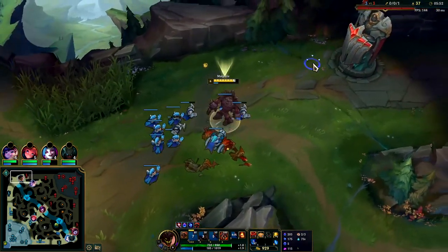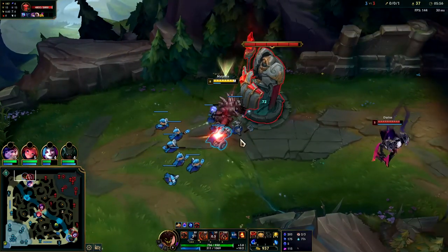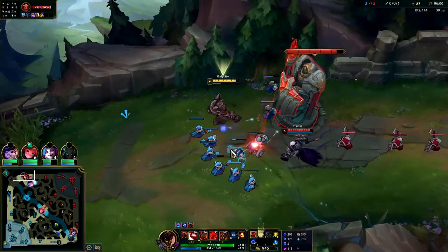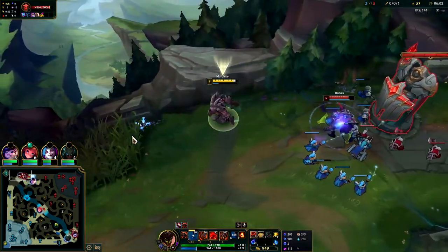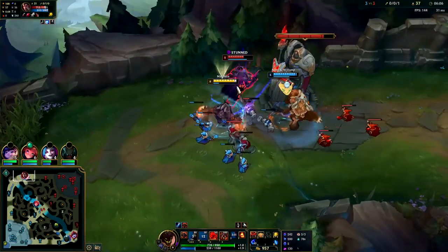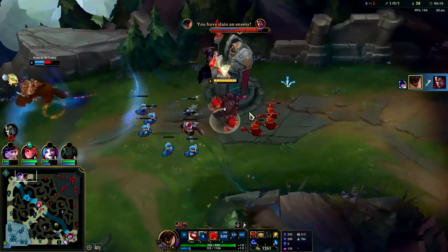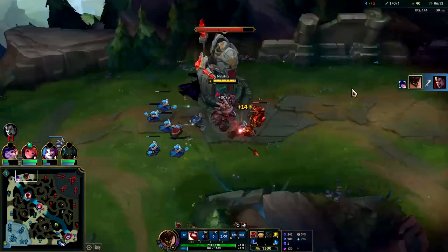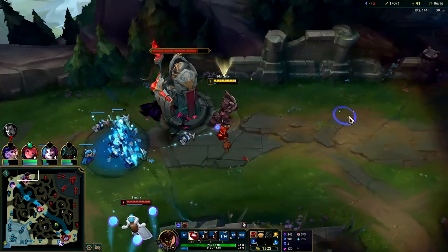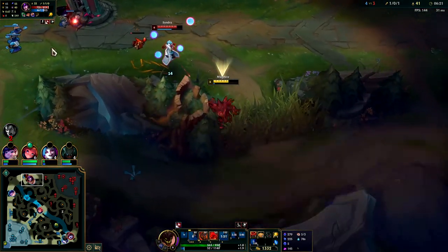I'm going to use the biscuit to get some mana back. You generally want to use biscuits when you're at least half health and half mana — the lower you are the better because you get more out of it. Got my Ignite on, I'm going to hit him with R — he's dead. Malphite is super super tanky. In that case I wasn't actually tanking it but if I was it would have been fine too.